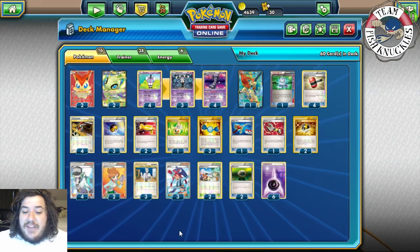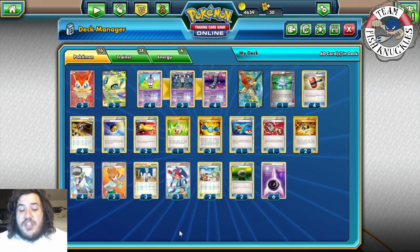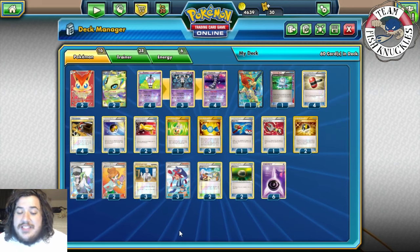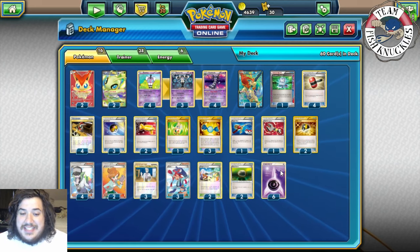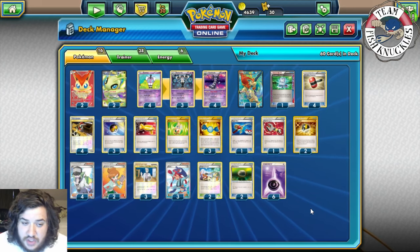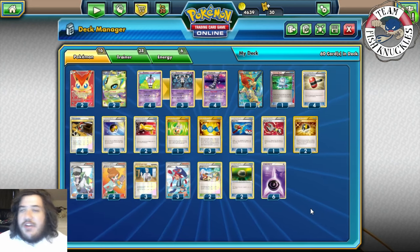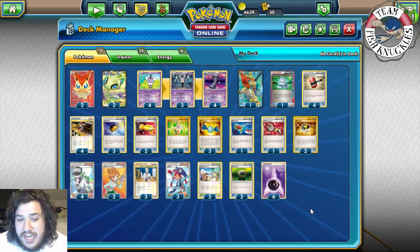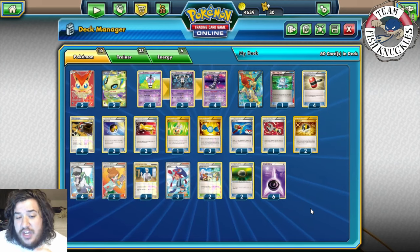We play four Juniper, two Professor Oak, three Skyla, and three Tropical Beach. The deck plays heavy Skyla because you really just need to Skyla for a Crushing Hammer, Tropical Beach, or Level Ball. You want to turn one Tropical Beach to draw seven cards and hopefully have a turn two Rare Candy Gothitelle. The deck plays three Rare Candy and four Gothitelle. Also two Floodstone for Keldeo and six Psychic energies. That's the full Deleting Glare Gothitelle deck.